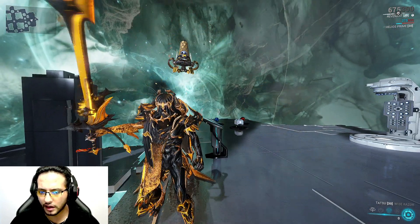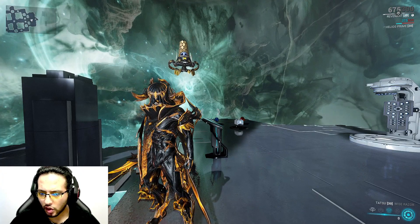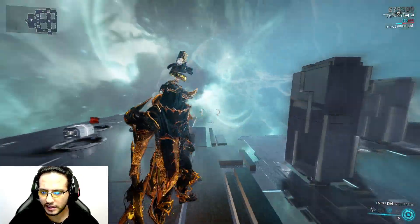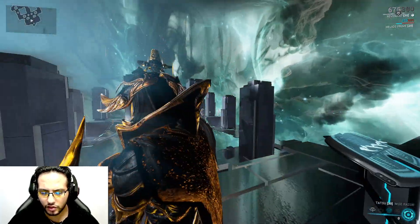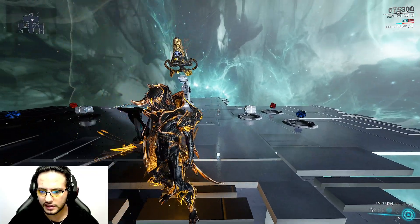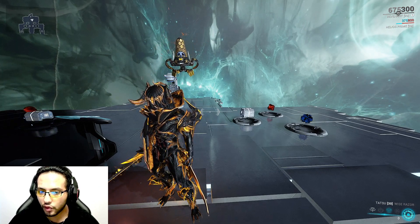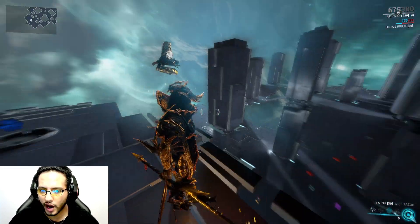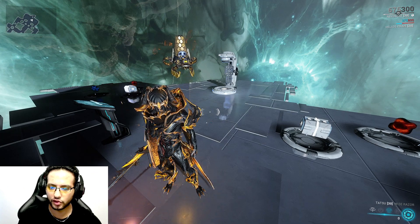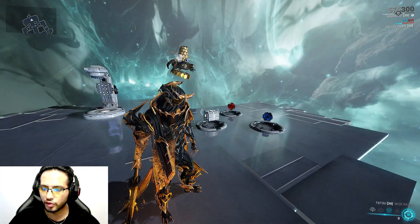I'd place him after Nidus — maybe rank two best tank in the game. He's worth getting, though he's a bit tough to get. You get him from Cetus — his parts come from the bounties. There is a story you need to do to activate it with the mask; it's a bit tricky. Let me know in the comments if you're interested in a video on how to get Revenant, and I can push that process faster.